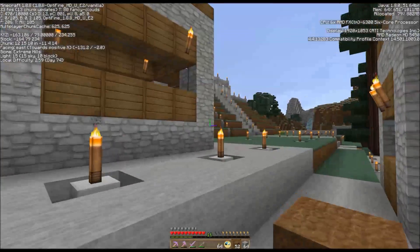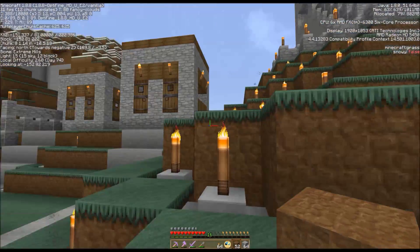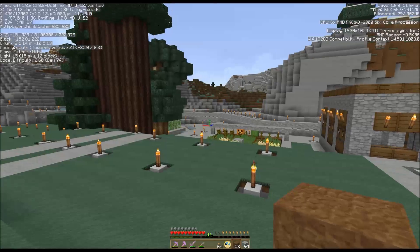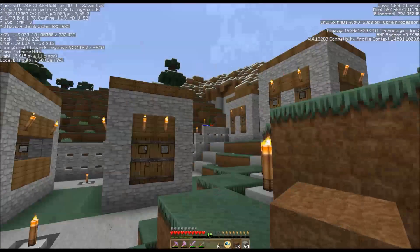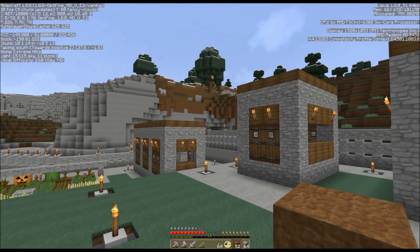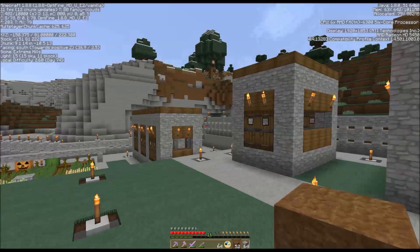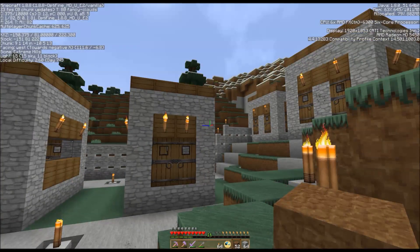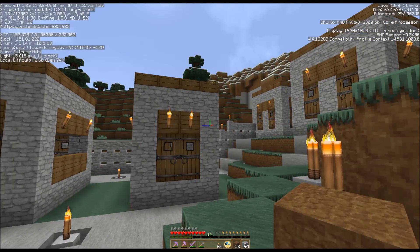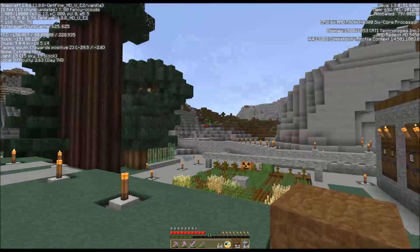Now the village is ready for villagers - it's all protected, lit up, and has enough doors to support 10. Actually 30 doors comes out to about 12 villagers at two and a half doors per villager, but 30 will work. Until you get 10 adult villagers they will continue to have babies, so by the time you hit 8 or 9 you'll probably end up with 11 or 12. Once you hit 10 you get the golem and a protected village.